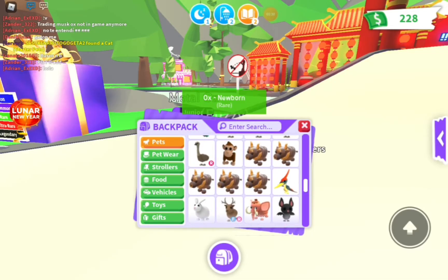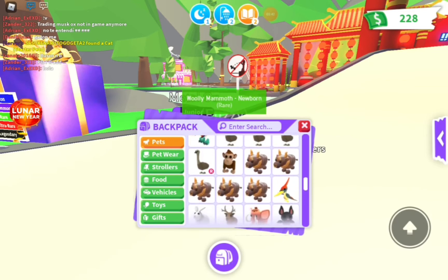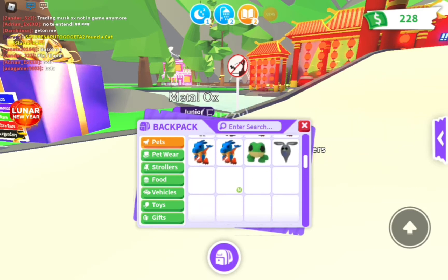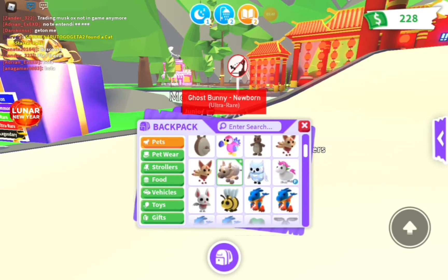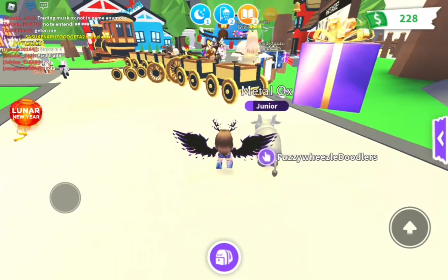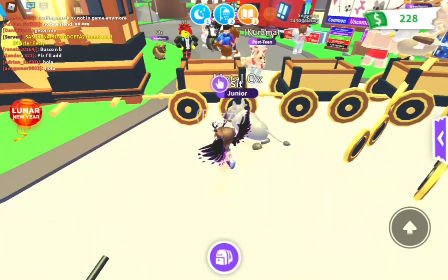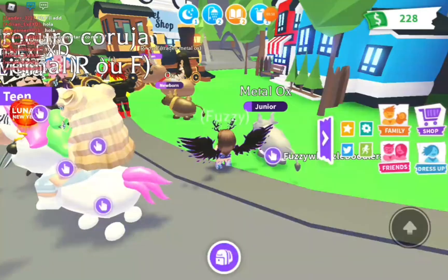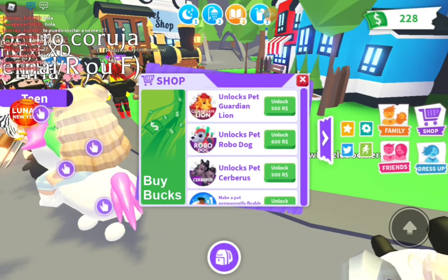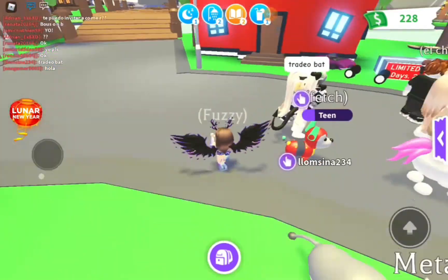I'm planning on making a Neon Ox and a Neon Lunar Ox, and then I'm gonna keep one normal one and maybe trade away the extra for one of my friends or something. I have no idea when this event is going to end — it's not showing anywhere. Also, the pet Guardian Lion in the shop is 500 Robux and it's going to stay in the game forever.